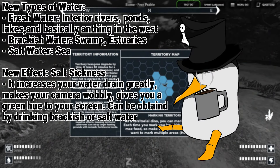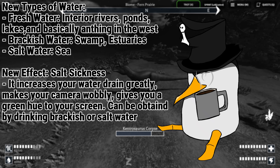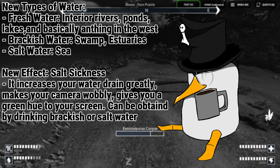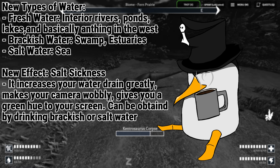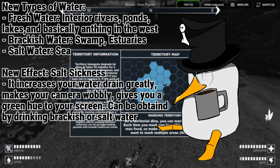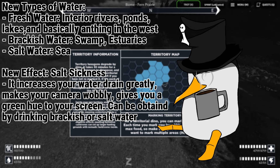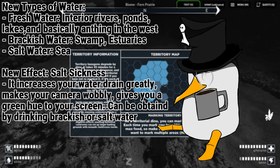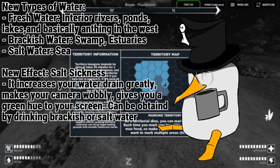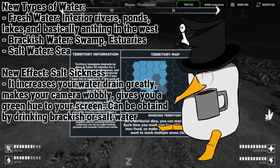Speaking of water, there are now 3 types. Freshwater, found in ponds, lakes, and rivers found inland and basically all of the west — this is valid to drink. Brackish water is found in estuaries where the river and the sea meet each other, and in the swamp — basically don't go to the swamp. Drinking this water will give you a new effect which is basically the water version of rotting sickness, giving you an increased water drain, wobbly vision, and your dino starts moving weird with a green hue over your screen.